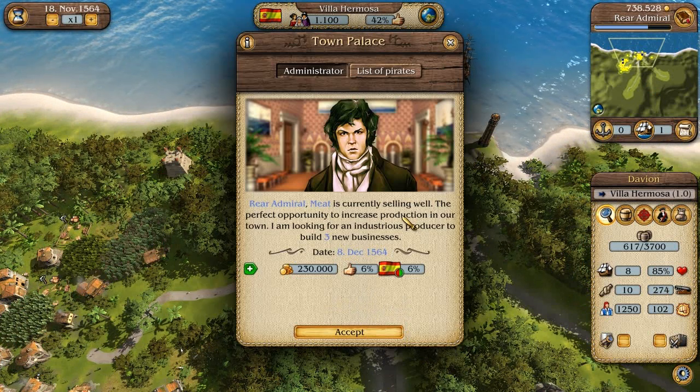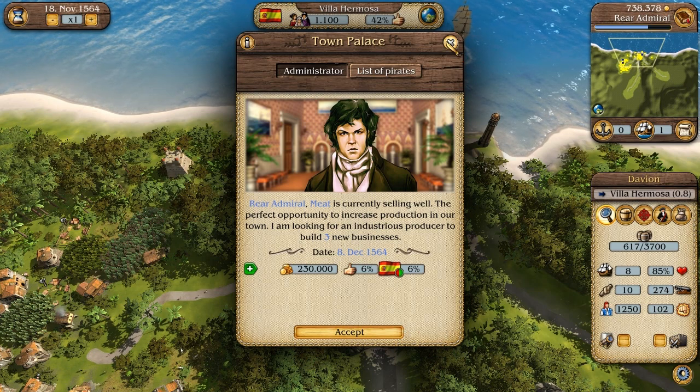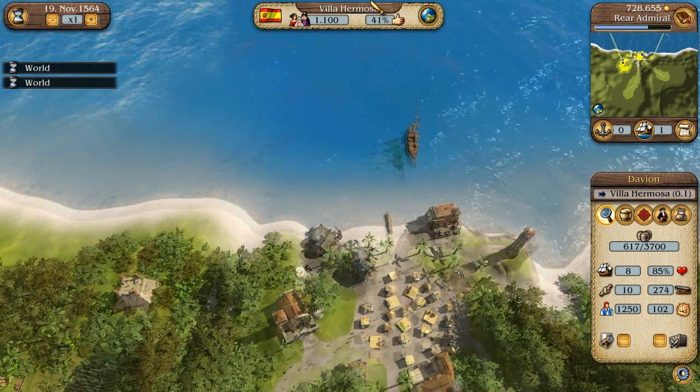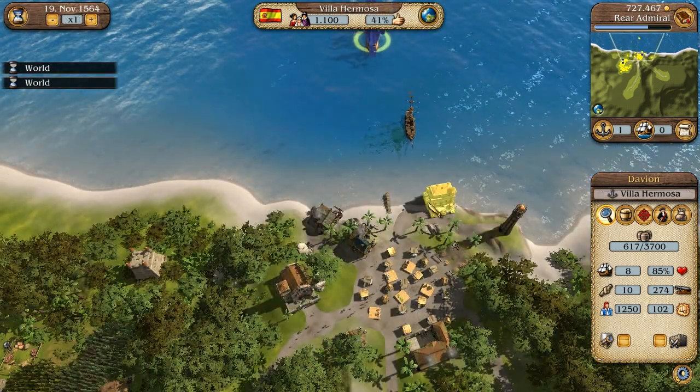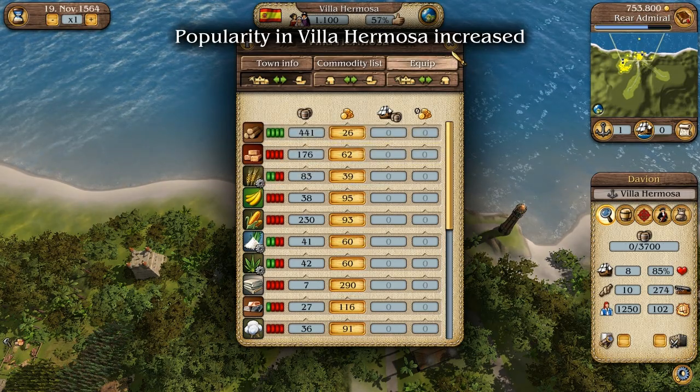We're still building those houses. He offers us an assignment — he wants us to build a couple of meat production facilities. Our ship is in now, so we can sell all this. That's more than enough.